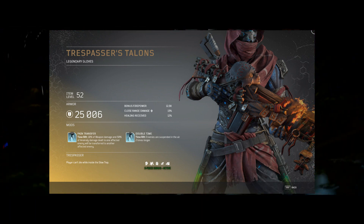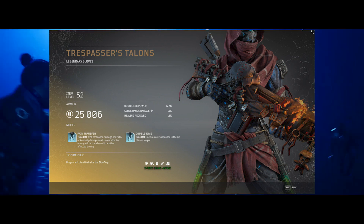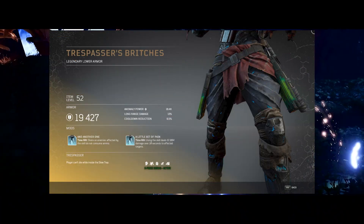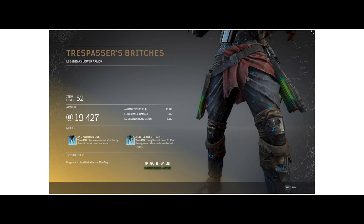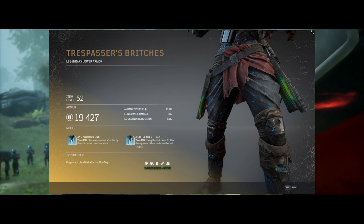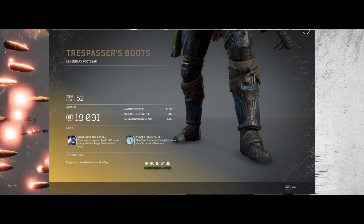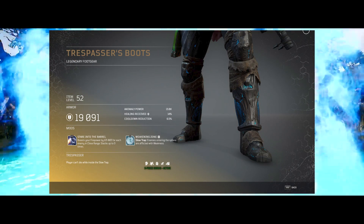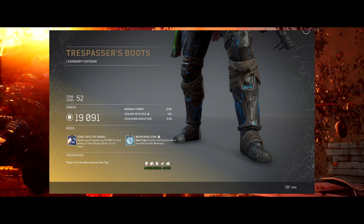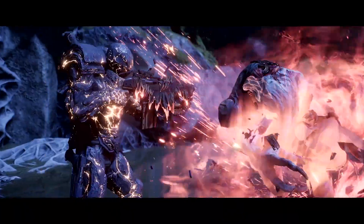The armor itself really focuses on time related skills, and this will be really good if you are facing a large amount of enemies or in a difficult environment such as endgame activities, because you'll be able to use your slow traps more frequently and there'll be benefits for the entire team, but also for yourself when using this particular armor set.